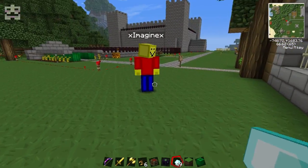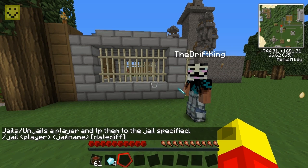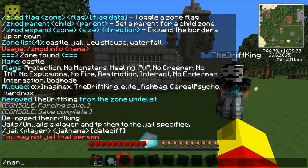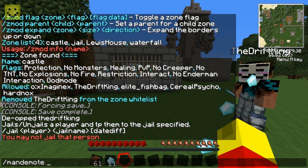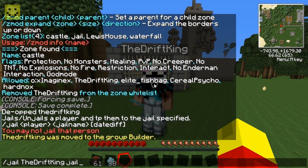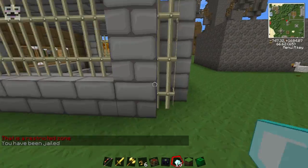I'll demonstrate the jail managed by Essentials. Slash jail the drift king, jail name jail. It says you may not jail that person because I'm not OP. With Group Manager you can set a person's group through the game — so I'll demote the drift king from admin to builder, and that should let me jail him. He's now been jailed.